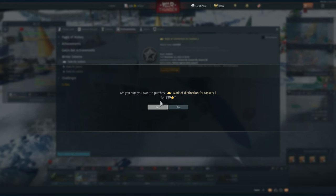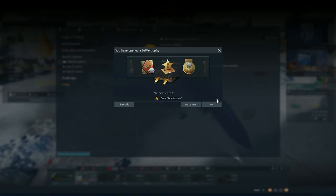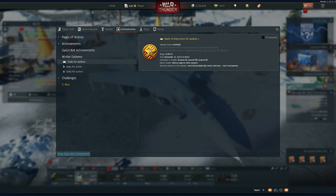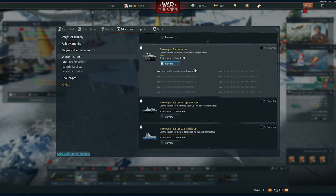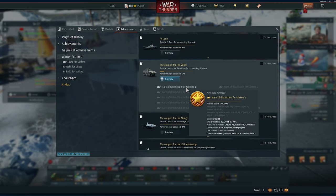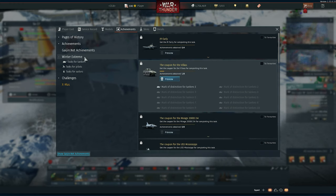Once you redeem this — say you buy it for the tanks — you will get a trophy and become a gold star. If you go to Winter Extreme, you can see for example for the Vilkas that the first mark of distinction is done. That's pretty much what you need to do.